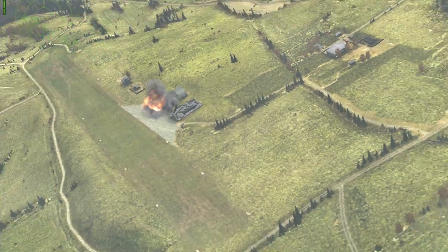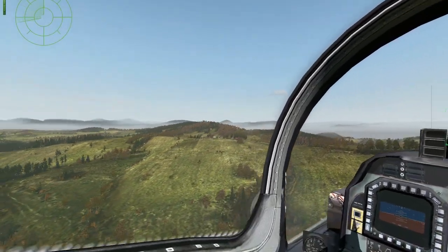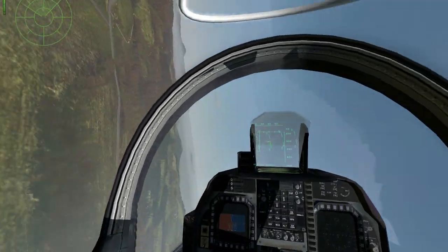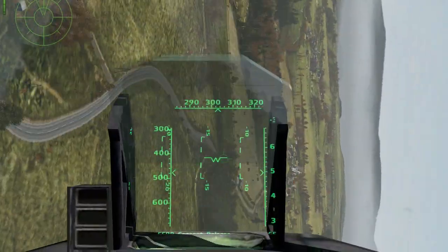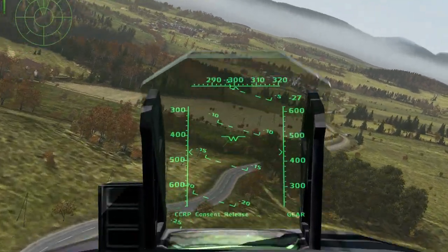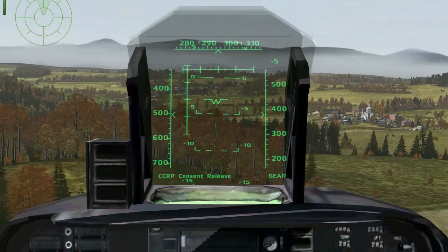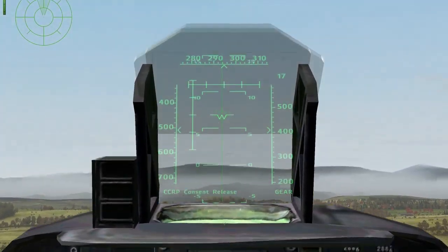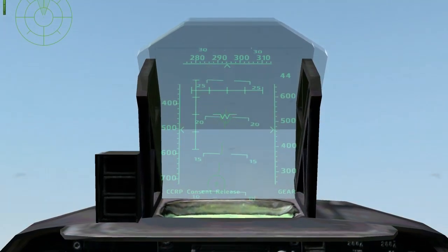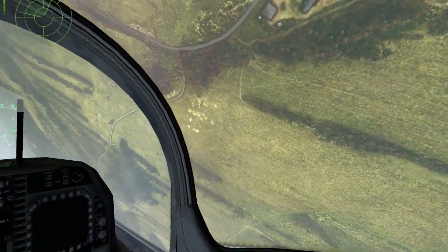A loft release is typically initiated from very low altitude against a stored target. As full CCRP is not implemented yet, you may find the converted CCRP loft method a bit odd to use, as it requires you to pull up, find and designate a target, then move into a loft profile. The method is simple: designate your target after popping up slightly to see it, then pull into a 20 to 40 degree climb once the HUD symbology flashes. When the BRC and FPM cross, the bomb will release. Pull away and let gravity handle the rest.